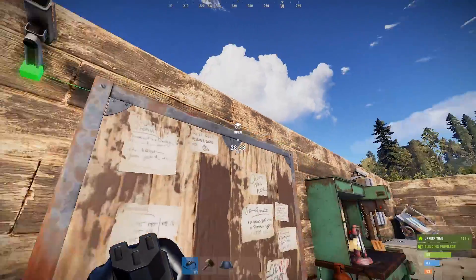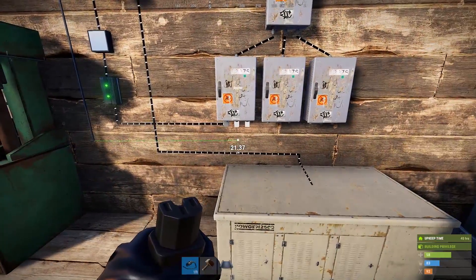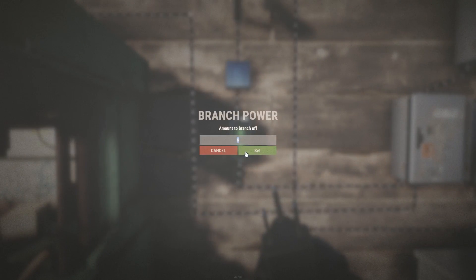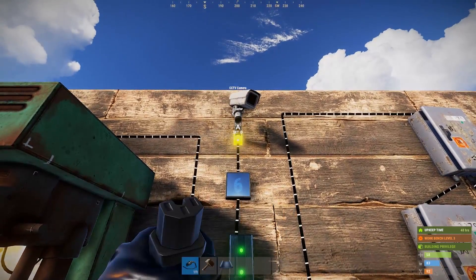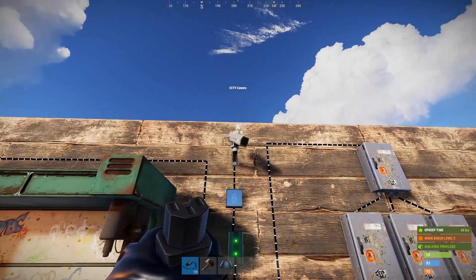Give it some electricity and then your camera is set up. I'm branching out six electricity to the LCD screen. The LCD screen is using one electricity and sending the remaining five to the camera, meaning the cameras use five electricity each. If you only send four electricity to the camera, the camera will not function at all. So each camera needs at least five.